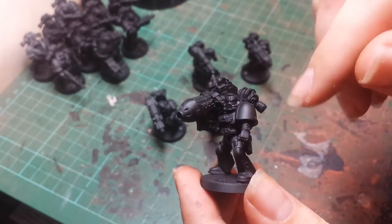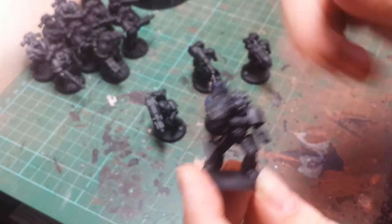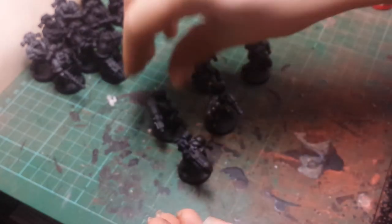They're going to have green chapter trims, being the fourth company, and I figured having a green glow on the plasma would look quite cool. Heavy bolters again, the Forge World ones.